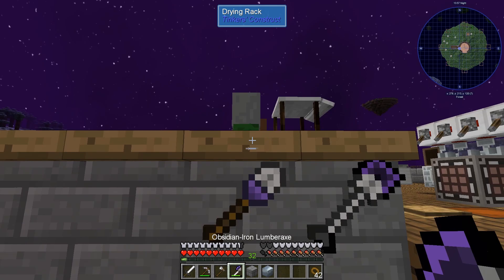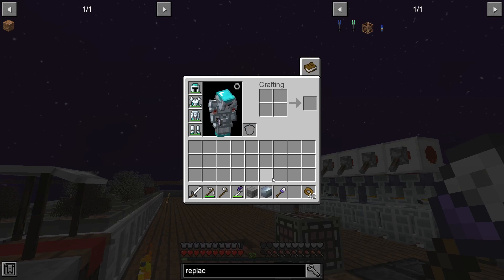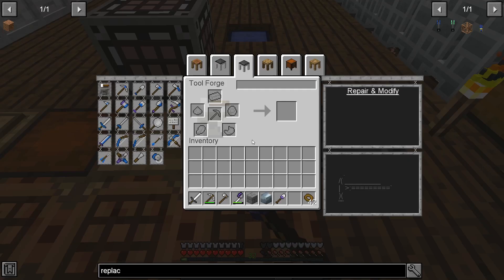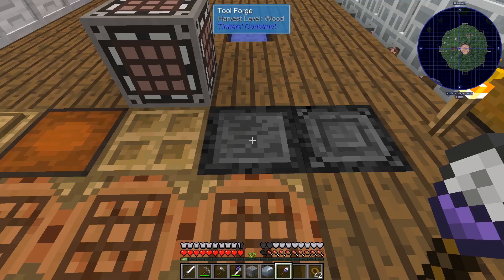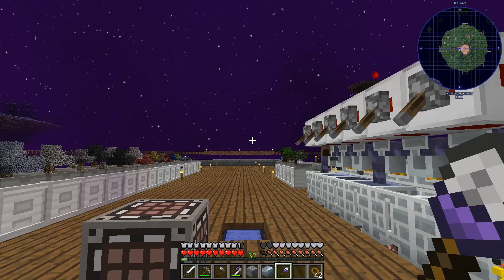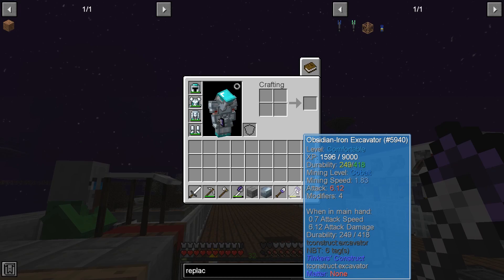In order to clear out the massive amount of forest and dirt I created a lumber axe and an iron shovel. These are not things you can craft at a normal tool station — you need the tool forge, which is made from any sort of metal block. The tool forge lets you make upgraded versions of tools: a hammer for the pickaxe, and upgraded shovel and axe. I made those, and my excavator actually leveled up and now has more modifiers.